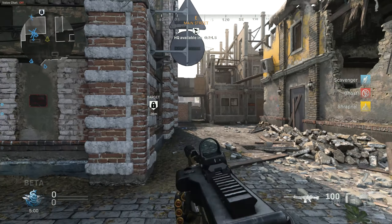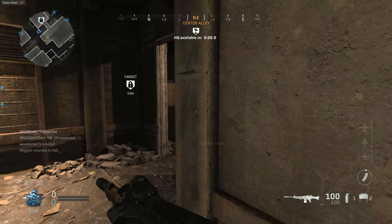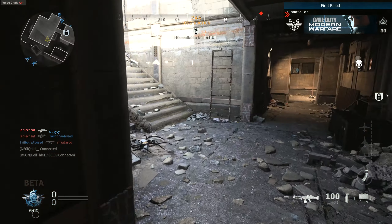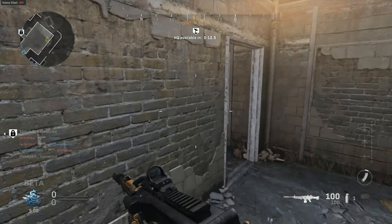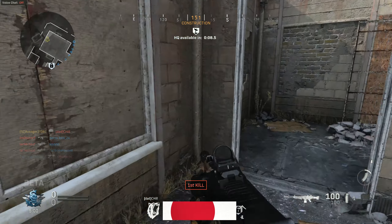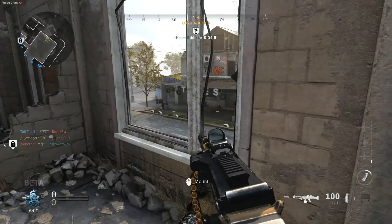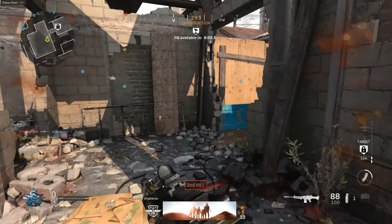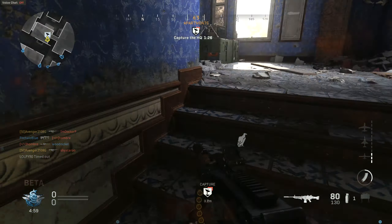Headquarters — capture and defend the headquarters, then they come online. You identified. Secure the area. Sending a cleaver. They're here! Enemy on the HQ, move in!